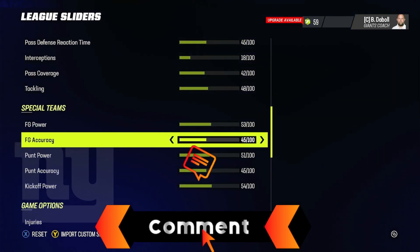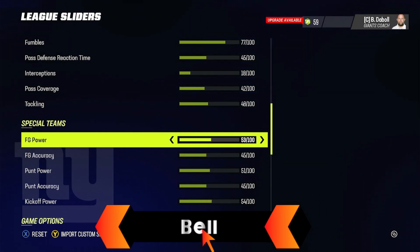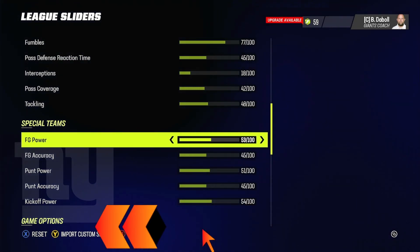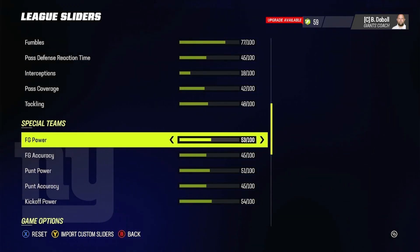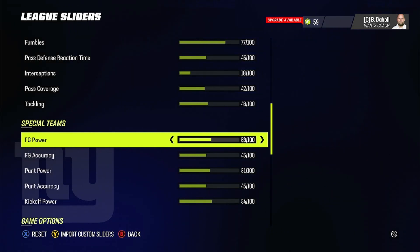Now for special teams sliders — I really tried to emphasize these. Field goal power is at 53. I based everything off the best kicker — Justin Tucker. He kicked a 66-yard field goal against Detroit, and at 53 he was able to kick a 62-yard field goal in-game. Other kickers at 85 or 80 overall couldn't make it — reasonably so. If you have a really good kicker they can kick about 60 yards; a kicker at 80 to 85 overall is more in the 52 to 56 yard range. This really puts an emphasis on needing a good kicker.